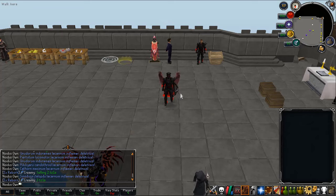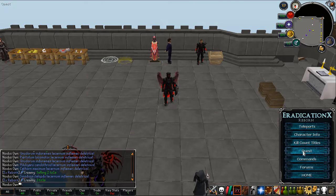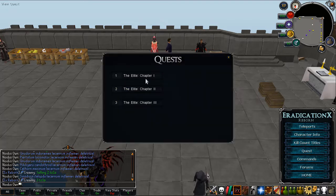Now of course there is a way to receive these scrolls, and that is by actually going ahead and doing custom quests. If you go to the X right here and the quest journal at the bottom, you can actually see in this custom tab that they have quests. As you can see right here, there are three quests which you can do — the elite chapter 1, chapter 2, and chapter 3.